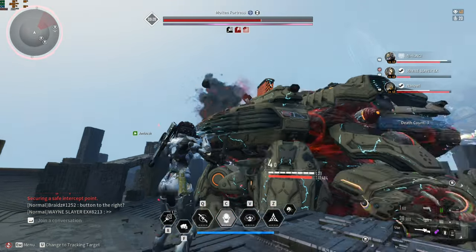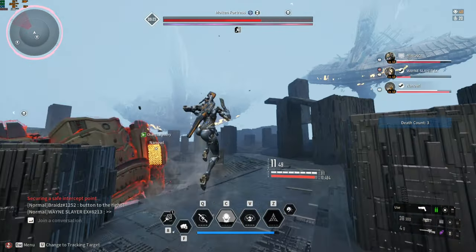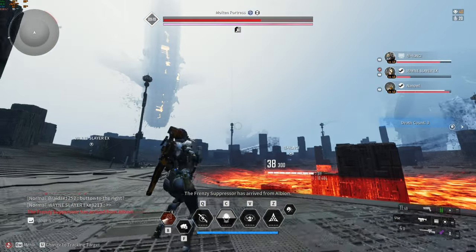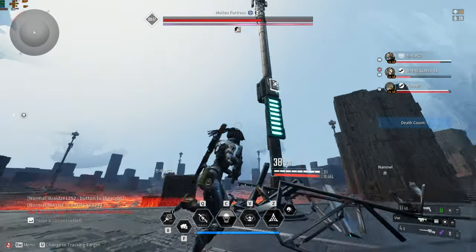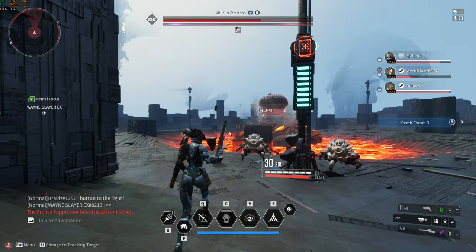On the second phase, the boss burrows into the ground and becomes immune to all damage, and then pillars spawn around the map. We told all our party members button to the right because it is the way we position the buttons to redirect the electricity on the pillars.